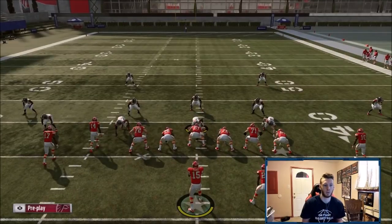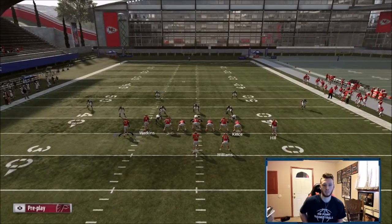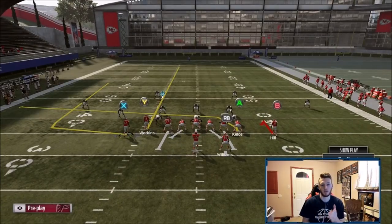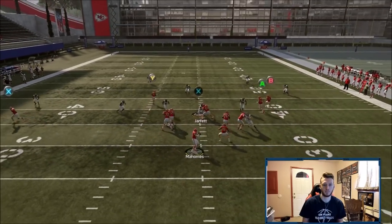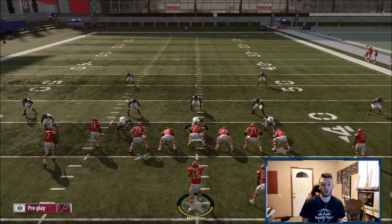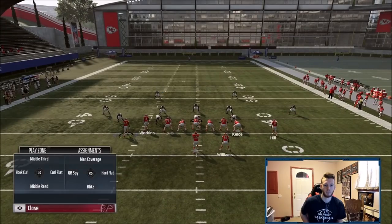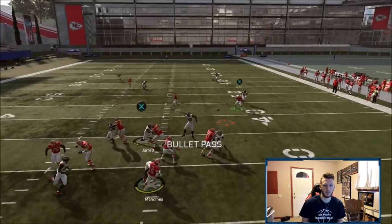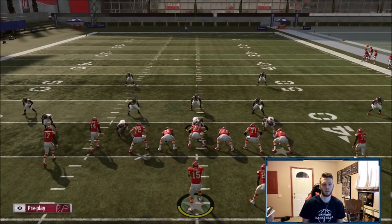So against the blitz — say they're sending six — here's what you're going to do. Your hot reads: first look is your wheel, but against Cover 2 it might not be open right away. You come back to your drag and your hitch, and you just read where the user doesn't play. The hitch cloud comes over to stand behind it, but you're getting blitzed so you need to get something out hot really quickly. Just lowball — LT and B — and throw your hitch. The guy's going to sit behind it and he'll never play it; you'll get three, four, or five yards.